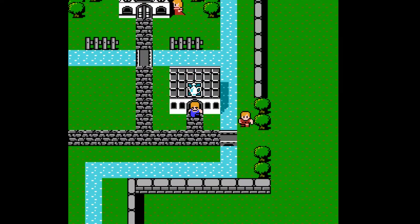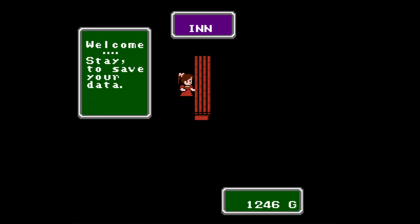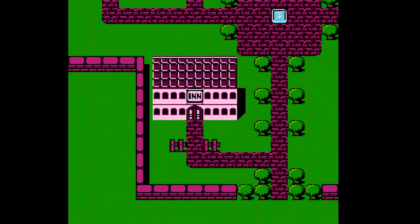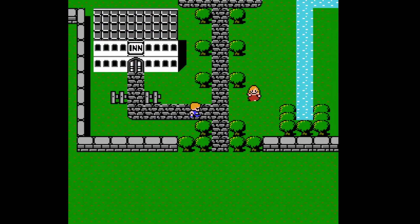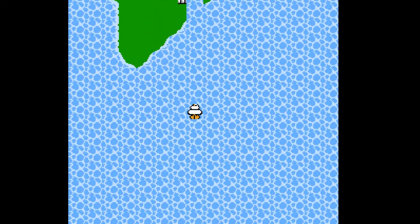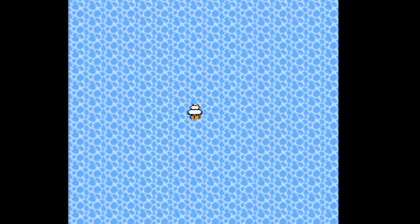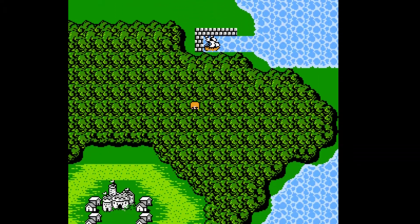Why did I come back in Corneria? I have no reason to be here. I'm just going to go to Elfland — I don't have the Canal yet. I have no key items in the inventory. Been to the Dwarves. So hopefully the key is coming up soon. Let's find out.